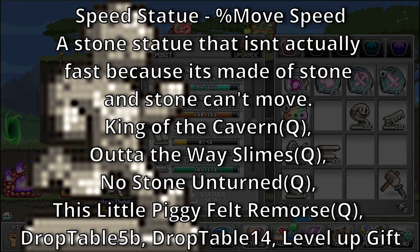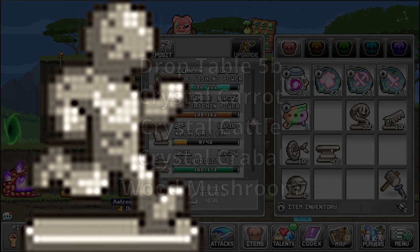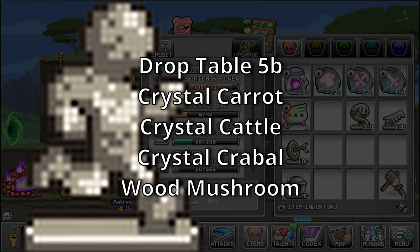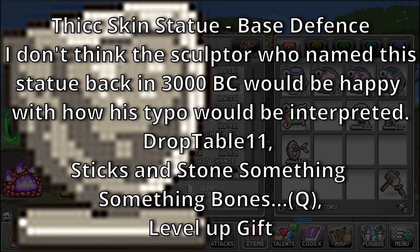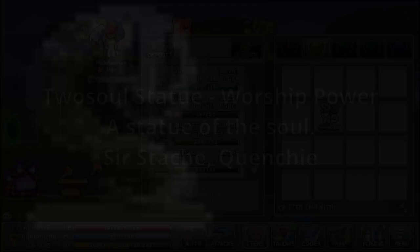Speed Statue additional sources: Drop Table 5B, Drop Table 14, and Level Up Gift. Drop Table 5B is a rare drop table for Crystal Carrot, Crystal Cattle, Crystal Crabball, and Wood Mushroom. Drop Table 14 includes Frost Flake, Sheepy, and Zillabone. Thick Skin Statue — bonus: Base Defense. I don't think the sculptor who named this statue back in 3000 BC would be happy with how his typo would be interpreted. Sources: Drop Table 11, Sticks and Stone, Something Something Bones, and a Level Up Gift. Drop Table 11 is a rare drop table for Tropilocks. Two Soul Statue — bonus: Worship Power. A statue of the soul. Sources: Ser Stache and Quenchy. And that's all the statues in the game.